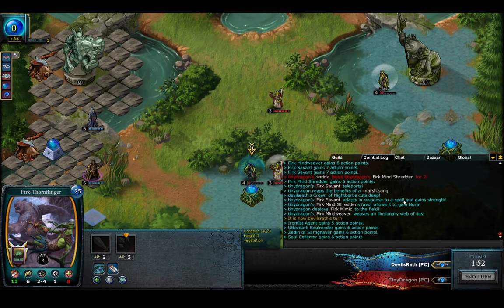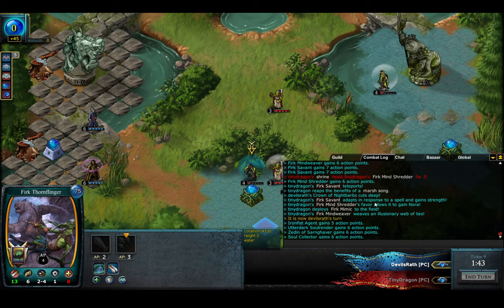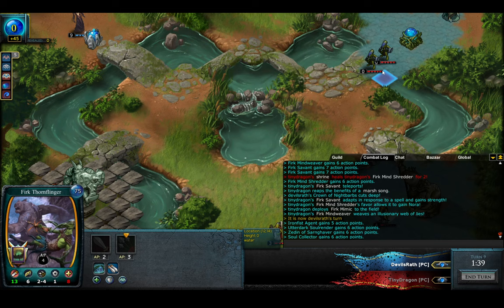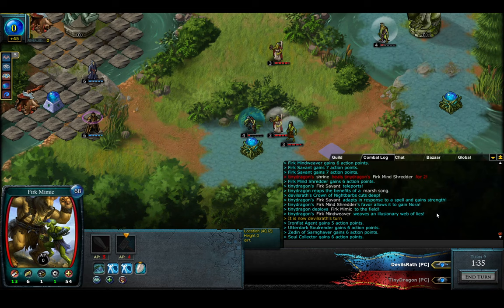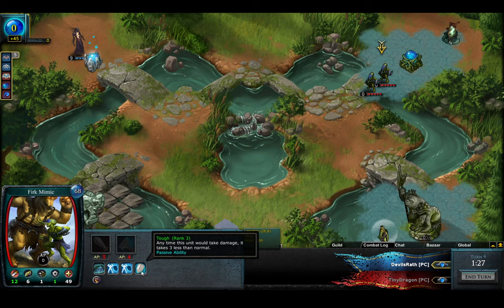This Thorn thing is actually at 8 HP now, for some reason — I have no idea why. Fork Mimic to the field. I have no idea how it got to 8. The reason he's deploying the Fork Mimic is because of that Dwarf — the invisible one — that's over here somewhere. And he does fine against it with Tough 3.